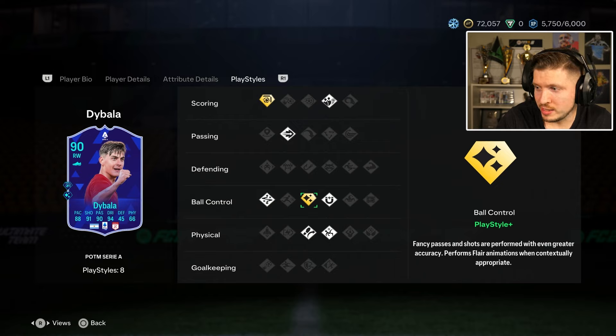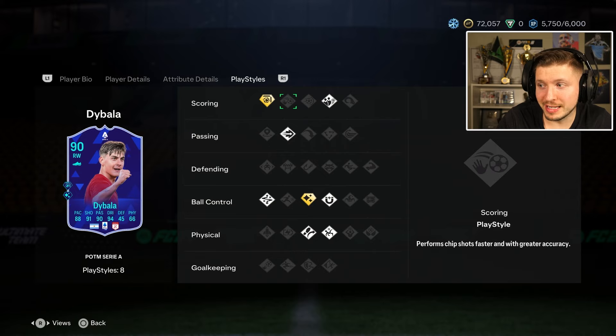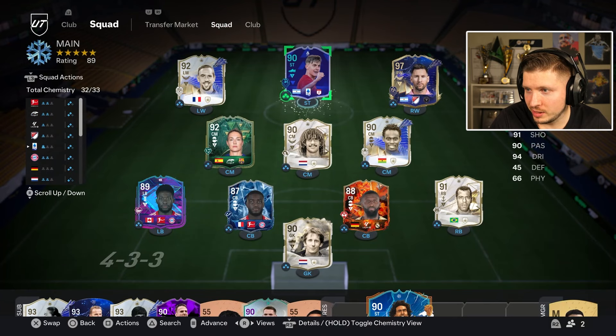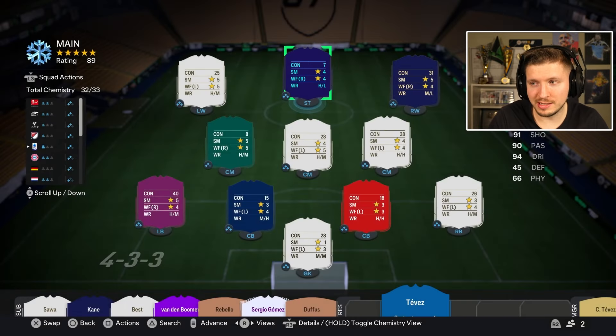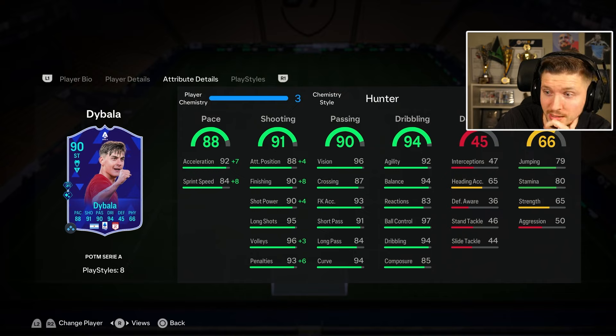It says increased accuracy for these passes and sometimes does animations of flare passes contextually. First touch quite decent, acrobatic and trivela — but mainly finesse shot, and 95 long shots. That should be maybe the best finesse shots in the game. He has full chemistry thanks to Messi and Icons — that's a nice nation link. Hunter, like this, is the best frame to max out the finishing and the sprint speed, and pace overall — 92 sprint speed and 98 finishing. Long shots for him are good enough as they are.